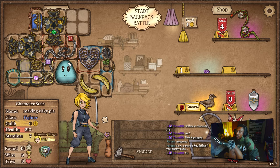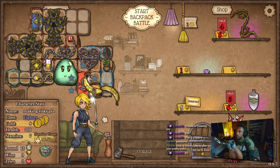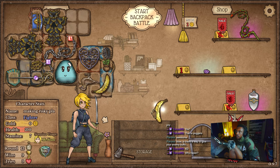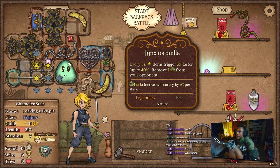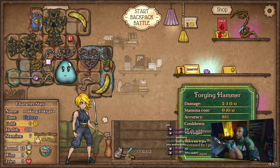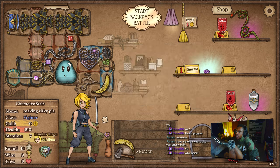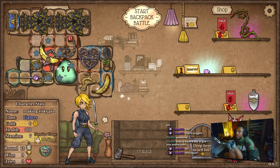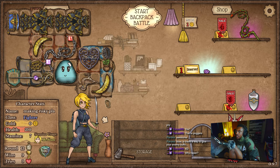Birdie — I want birdie! All my homies love birdie. Where can we put you? Also can I make this better? There we go — that's definitely better. Definitely.